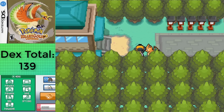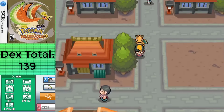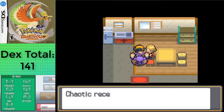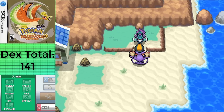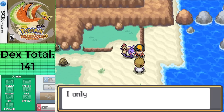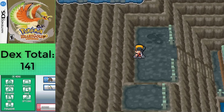Now that I have the Fog Badge from Morty, I can use Surf outside of battle, so I went back to Olivine City and over to Route 41, where I'm able to capture Mantine — but only in HeartGold; SoulSilver gets nothing here. Other than that, there's nothing to do aside from getting to Cianwood City, where we can get a Gift Shuckle and chase off Suicune to the next location. And now it's time for another large divergence from the original Gold and Silver — the cave leading to Route 47, a completely new area for HeartGold and SoulSilver.